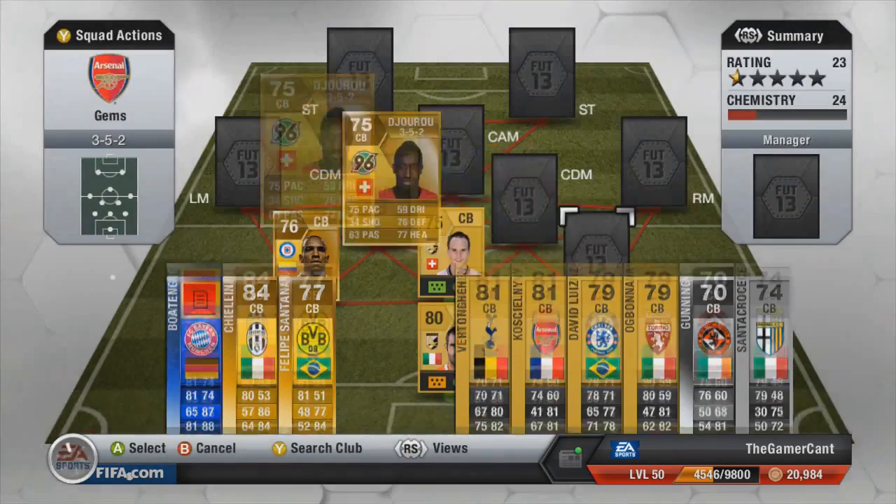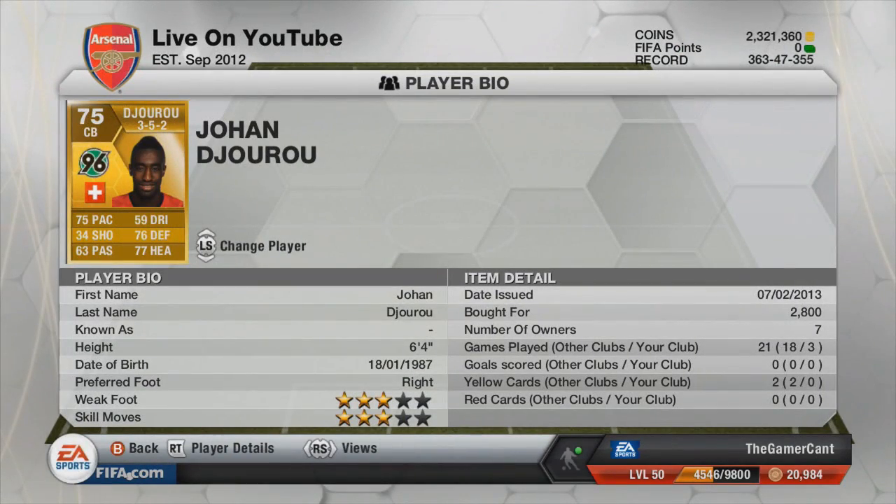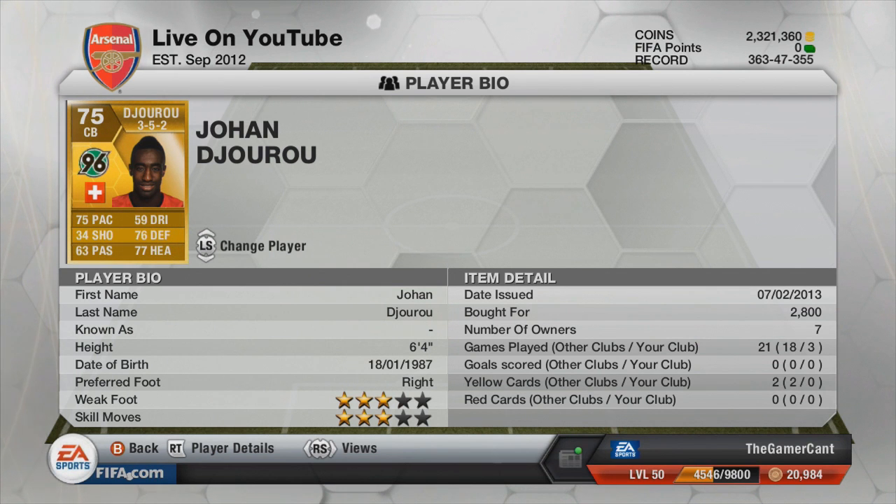That means we have Johan de Giroud on this side. It's surprising how good he is on FIFA considering how terrible he is in real life. 75 pace, 76 defending, 77 heading and 6 foot 4 — to have 75 pace and be 6 foot 4 is ridiculous. He is an absolute rock at the back and surprisingly good.